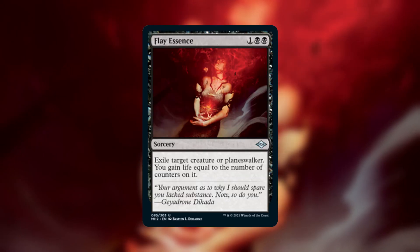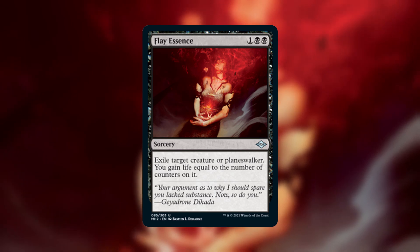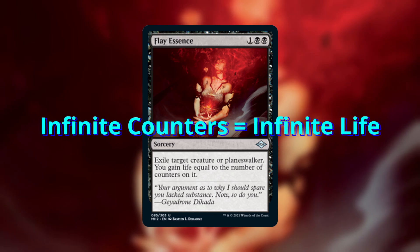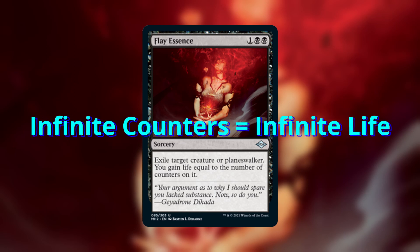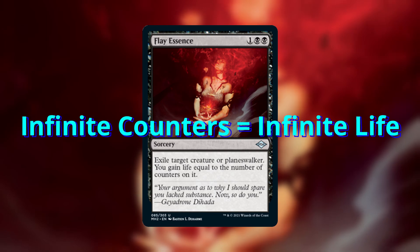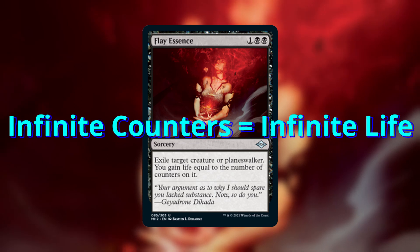Our first combo uses a card that was probably made for Limited, and almost nobody has talked about it at all. Flay Essence lets us exile a creature or planeswalker and then gain life equal to the number of counters on it. This card was not designed to be a combo piece, but if we use it on a creature that has infinite counters on it, then it will gain us infinite life. So the plan is to put infinite counters on one of our own creatures and then use that to gain infinite life.